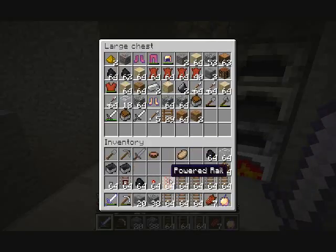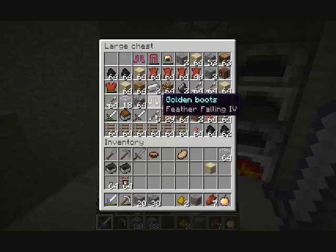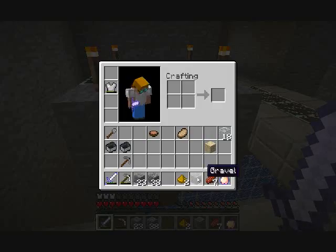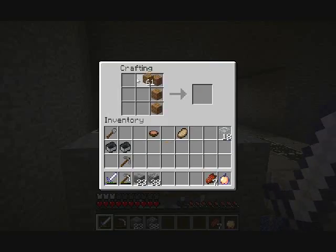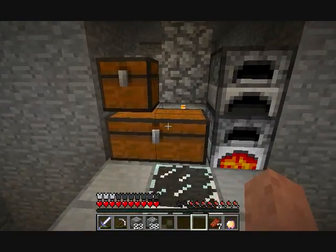Put those away. We're not going to have enough room in this chest for all this stuff. I don't need sand, one gravel, two glowstone dust — all that stuff I can just drop. I need another chest. Let's grab some wood and make one chest — no need to make an incredibly large amount of chests right now.